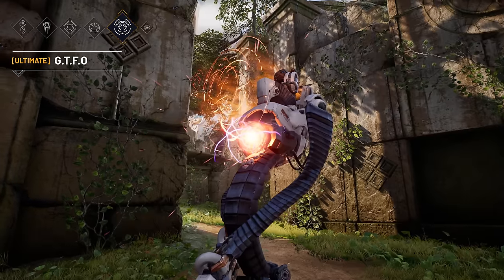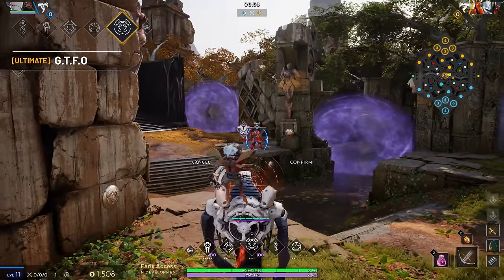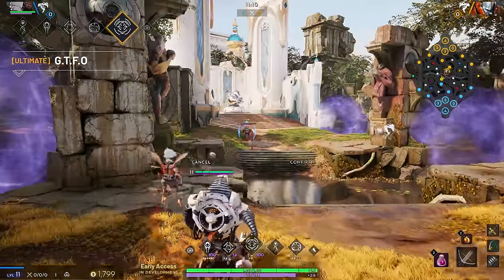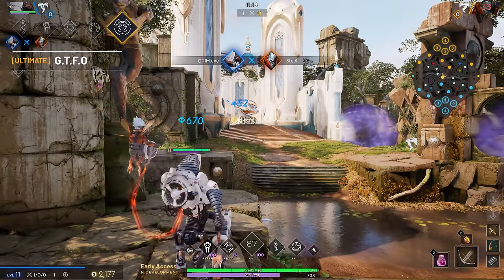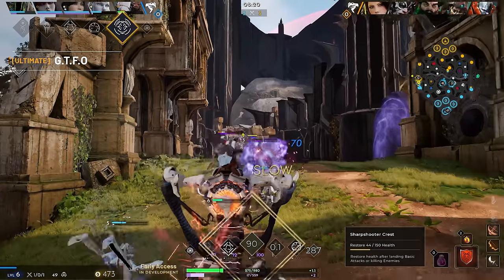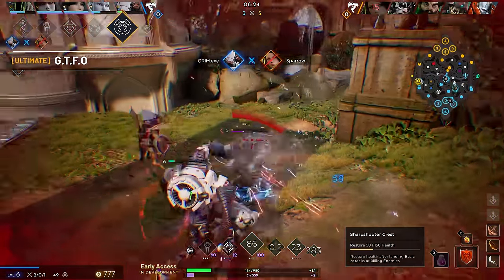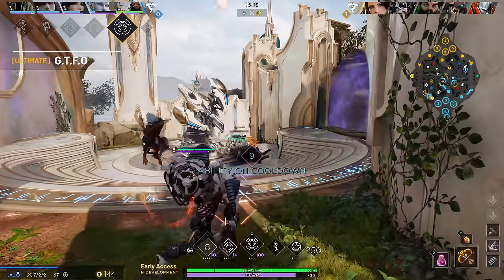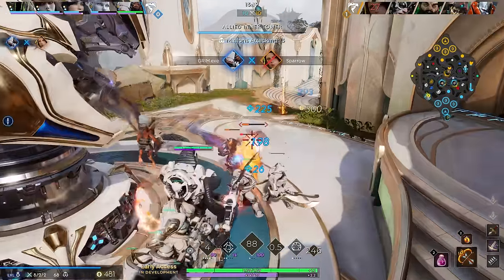Grimm.EXE's ultimate ability is GTFO. After charging up, they launch a devastating gyro-targeted Force Orb, a blast of energy that tracks an enemy target and chases them down, even passing through terrain until it hits them. Escaping GTFO is nearly impossible, but such power comes at a cost — charging the attack leaves Grimm.EXE significantly slowed, making you vulnerable to enemy counterattacks.